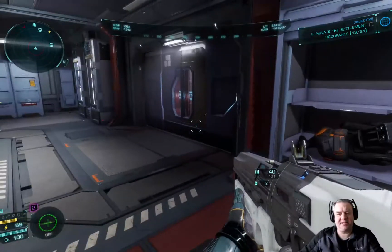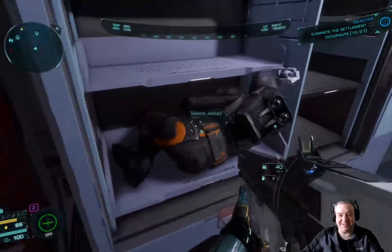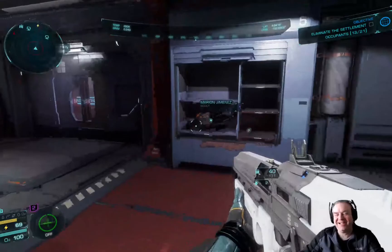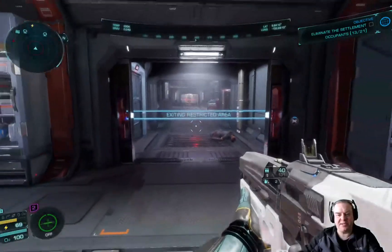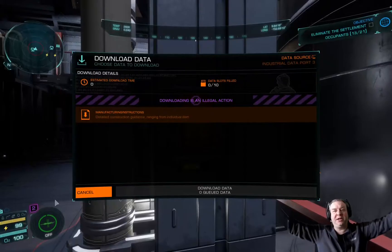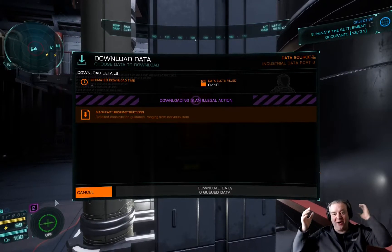That's not what I expected to find in there. To be fair, I did just use a rocket launcher on her and that's where she ended up — nicely compacted away. Unexpected but funny. Oh my God, finally I've found the third manufacturing instruction! This is my sixth attempt. That's amazing — finally I can upgrade a weapon.